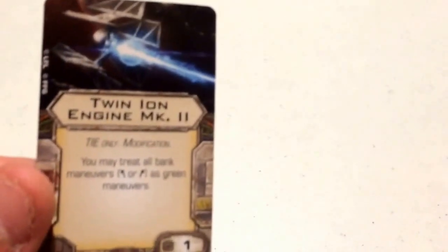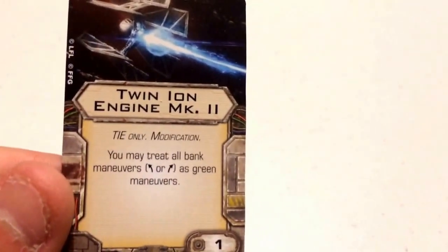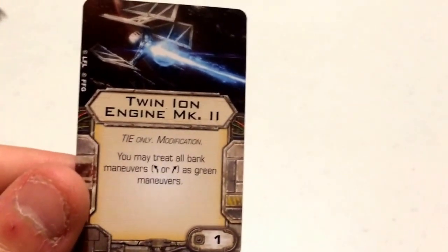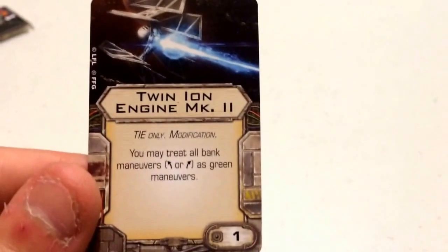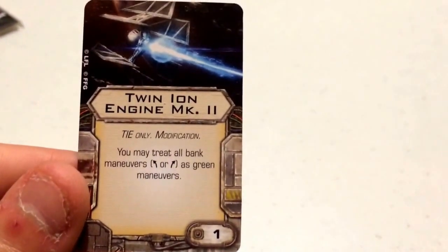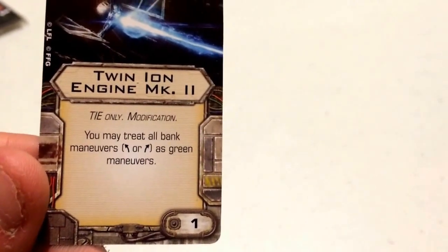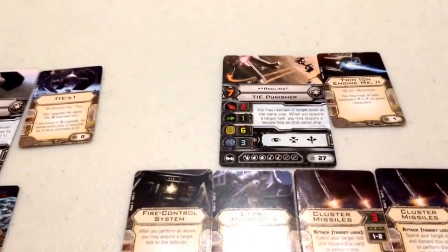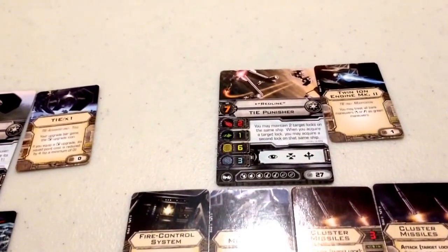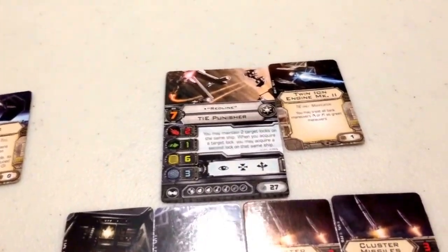I've displayed this build before and find it quite effective if used properly. For his modification, I've gone with the Twin Ion Engine Mark II. This is becoming mandatory for a lot of heavy TIE ships — the TIE Advanced, TIE Punisher, TIE Defender, and TIE Bomber — because they're severely lacking in green maneuvers. At a cost of one, you may treat all bank maneuvers as green maneuvers, giving the TIE Punisher nine green maneuvers total. That's very good if you have to do a hard one or a K-turn, giving you lots of ways to shed stress while staying on your opponent's tail.